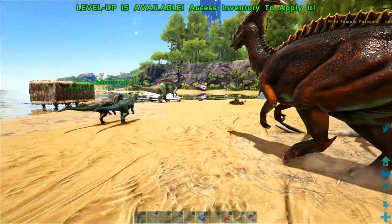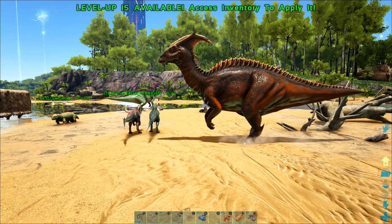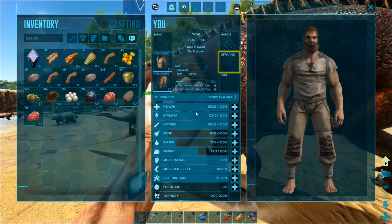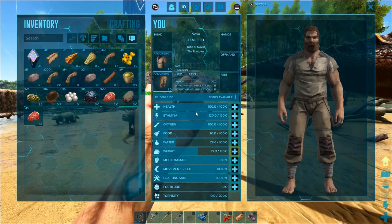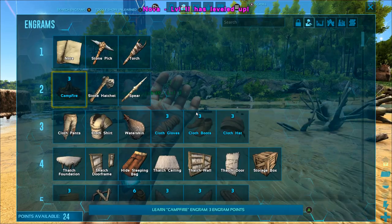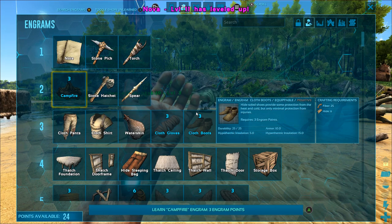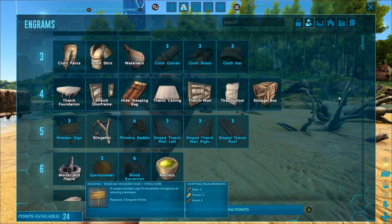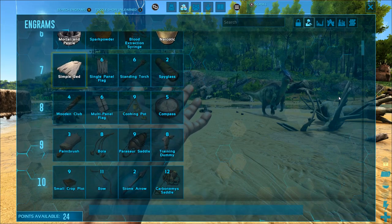You'll have plenty of time to either kill or knock it out. These guys have just been wandering around our camp, which is really helpful because I want a parasaur very soon. First of all though, I've got a level and I'm going to add some melee damage so we can collect things much more quickly when we're gathering wood and thatch.